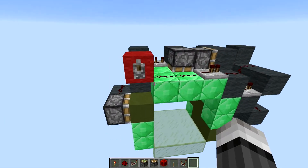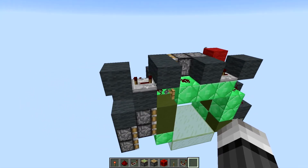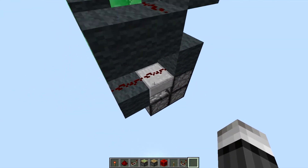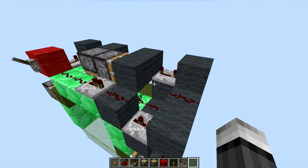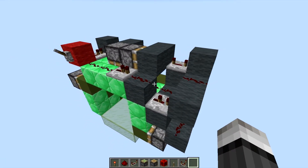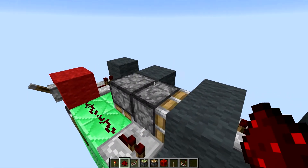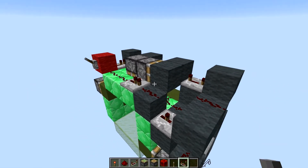This thing actually uses like no resources whatsoever. It just uses repeaters, pistons, redstone dust, and a slab. So this could potentially work all the way back — I haven't tested all the way back to the first version with pistons. Of course pistons were buggy at that point, but there is nothing exotic in here.